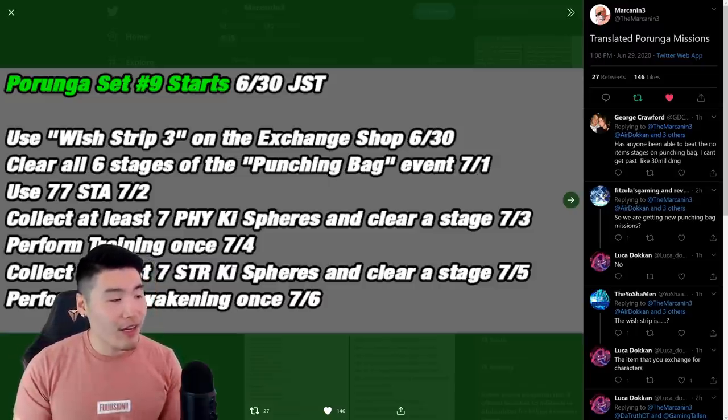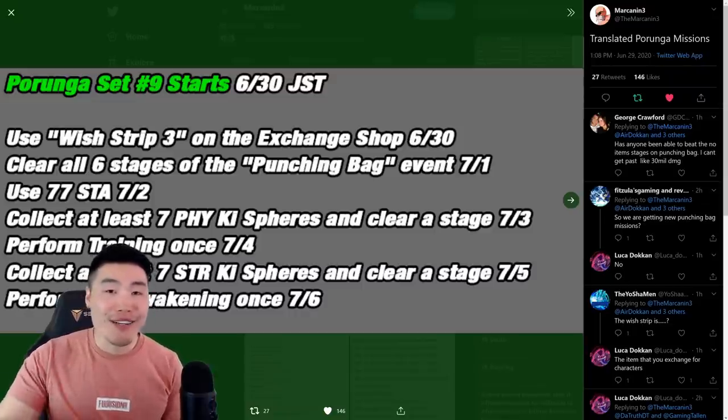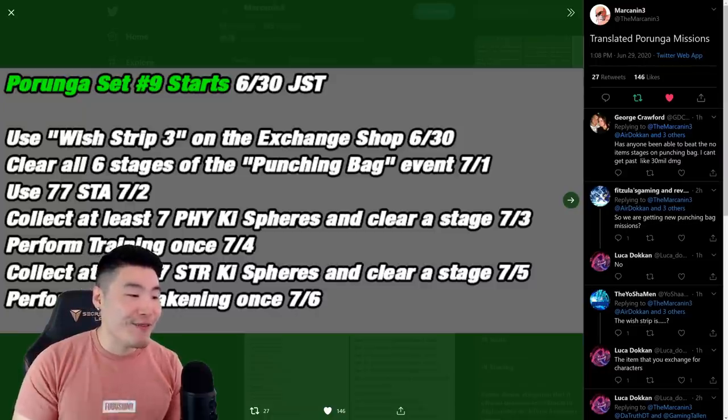For the fifth one on July 4th, you have to perform training once. That's it — super simple. Just train a character and you'll get your Dragon Ball on July 4th.